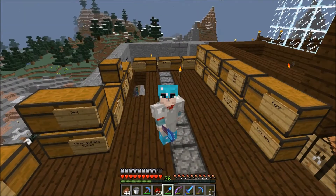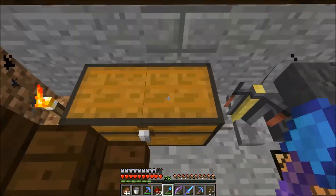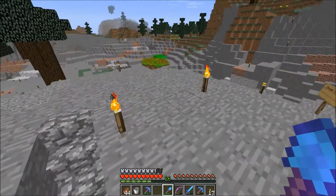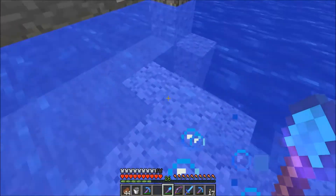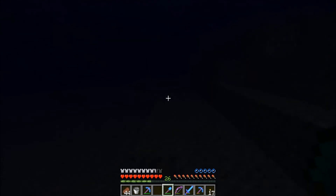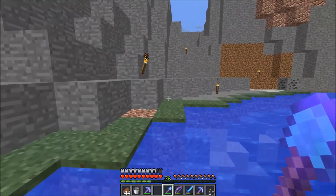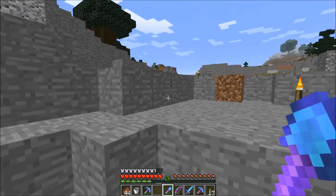So we got our Aqua Affinity helmet, got lucky on these boots, and we got the potions. If you're not familiar with what Depth Strider does, let me just show you real quick. You can see I'm moving pretty quick, and when I get on the ground I'm running fast too. I seem to move a lot faster — I thought I was just able to walk fast along the bottom. That is really cool — those will be really sweet.